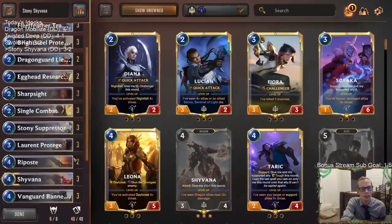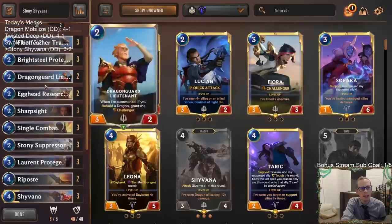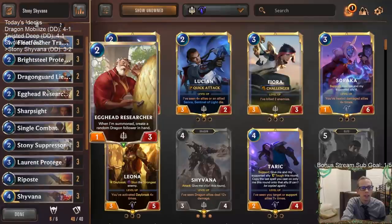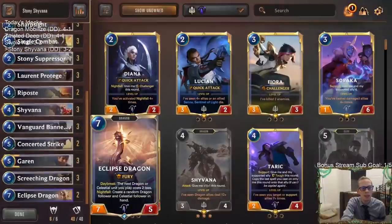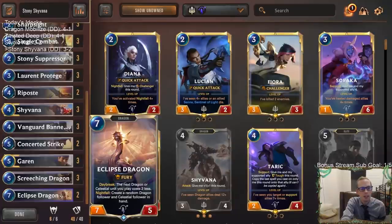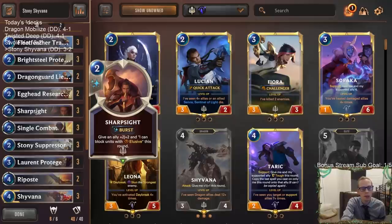This deck was pretty awesome, I liked it quite a bit. Everything did well. The Egghead Researcher was really cool in that last game creating Inviolus Vox, which started creating Infinite Mind Splitters. The Sharp Sights were really good as pump spells and Dragonguard Lieutenant being a Challenger was solid too.